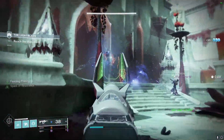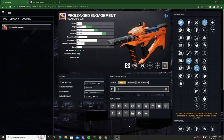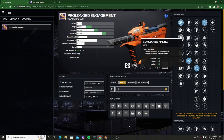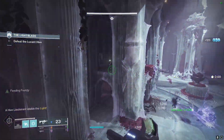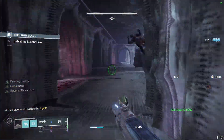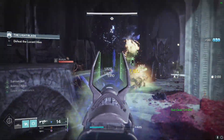There are actually a couple really solid rolls you can get on this weapon. Starting off in barrels, I recommend Arrowhead Break, Corkscrew Rifling, or Hammer Forge Rifling if you want the extra 10 range, because this SMG does kind of lack range. I like Arrowhead Break the most personally, but you can decide between the three and see which ones you like.